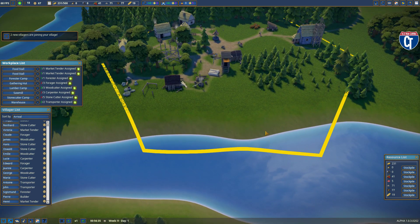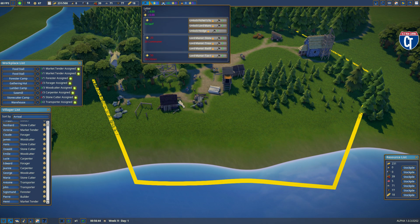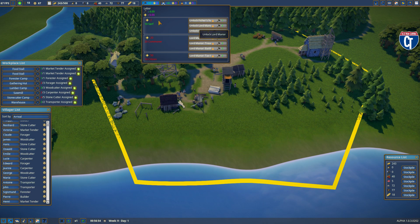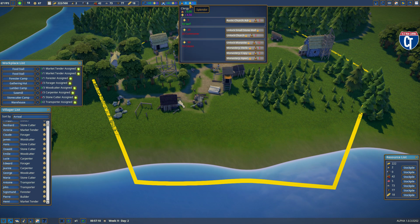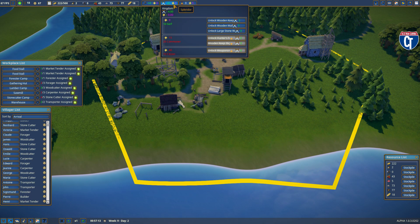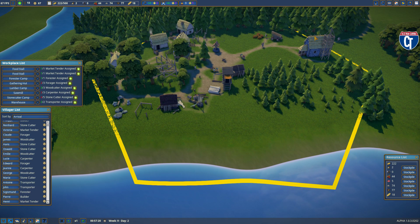I picked the waterfront because I wanted to put a couple of fishing docks in here. The way you get your fishing stock in this game is you go up to Labor — you need two splendor in Labor and ten serfs. That unlocks the ability to use your influence to unlock the Fisherman's Hut, the Lord's Manor, and a hedge. So I need two splendor under Labor — let me figure out how to get that.